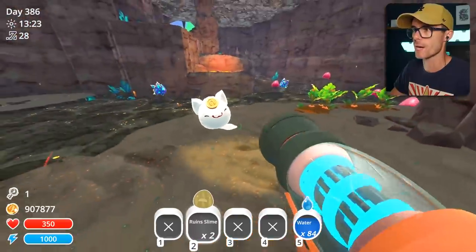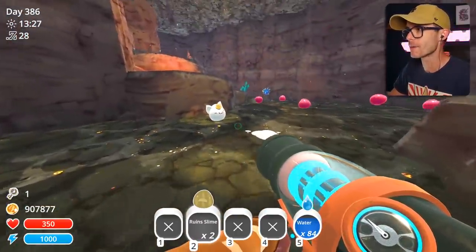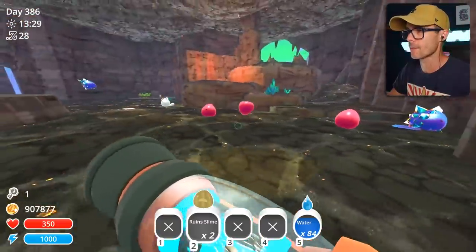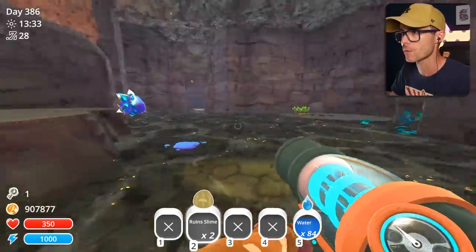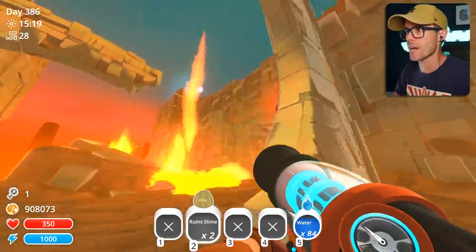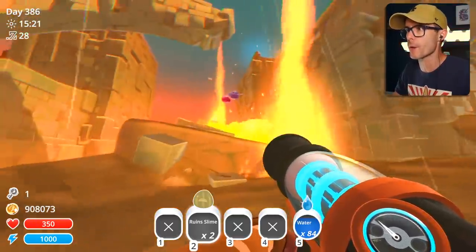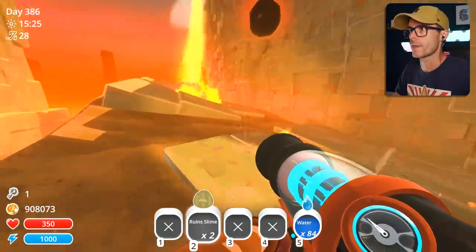Lucky slime — hey chief! I can't steal him. If I had a puddle plort, it'd be interesting to see if I could make a puddle lucky Largo. Just waiting for a fire slime to bust out of one of these fire tornadoes. Nope — regular slimes.